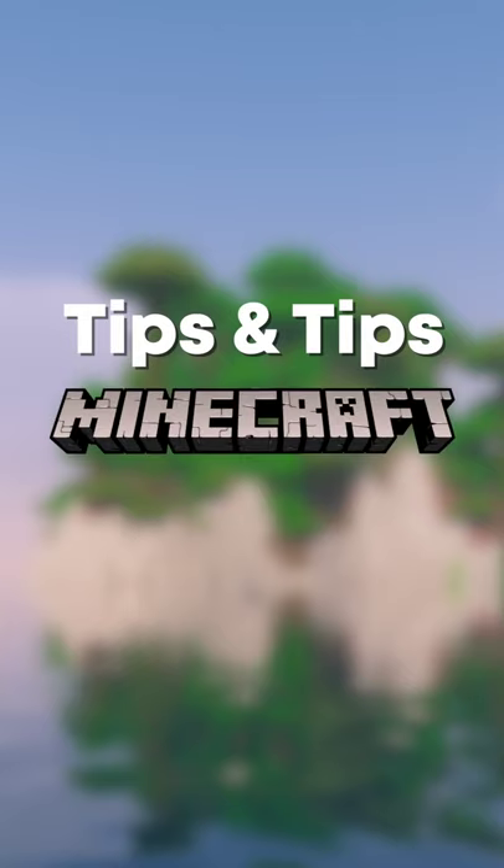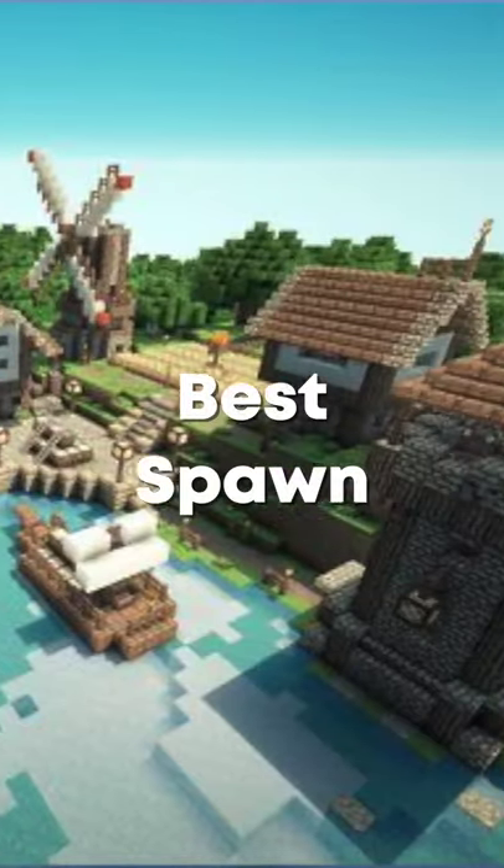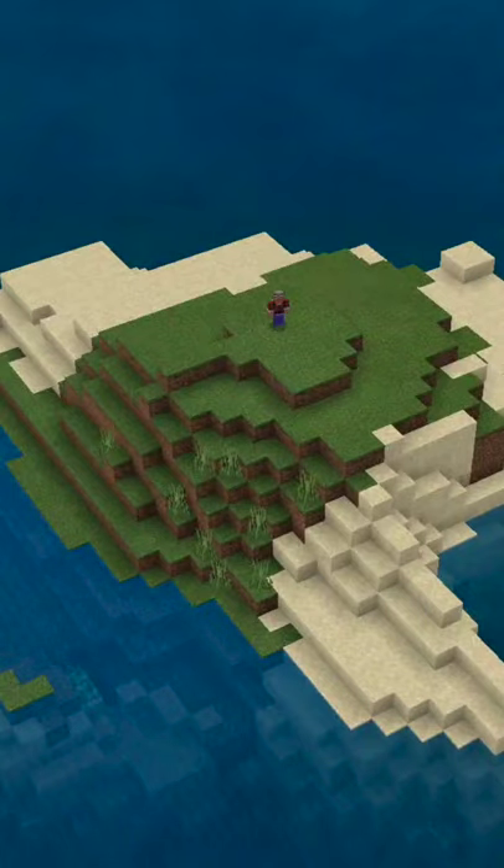Tips and Tricks for your Minecraft Survival World. Tip No.1: When you start a Minecraft world, make sure to spawn in the best location, because spawning on a single island means fewer resources.